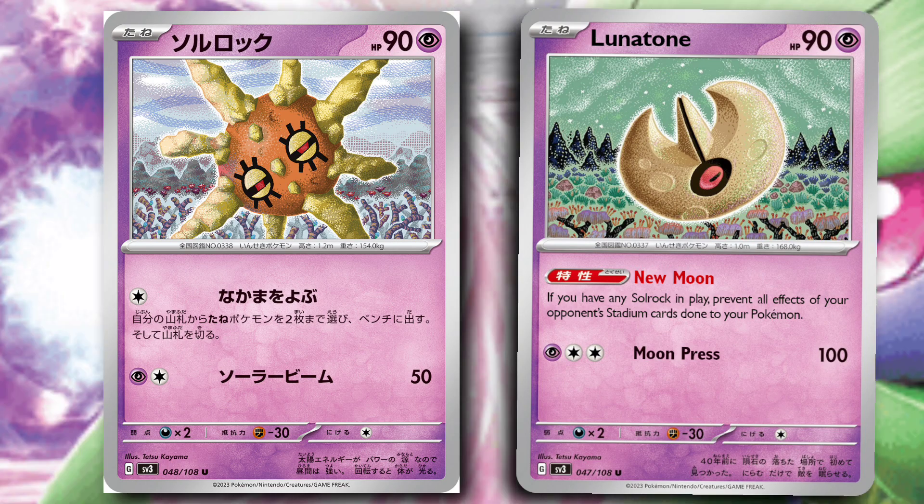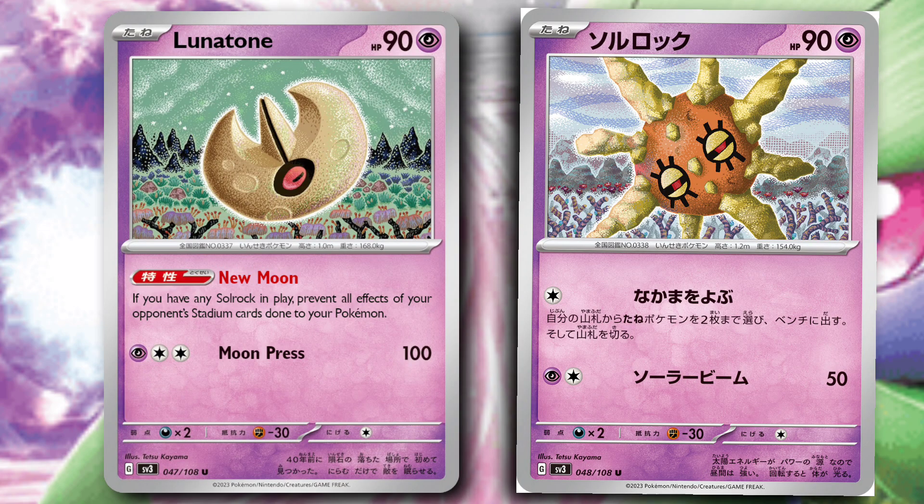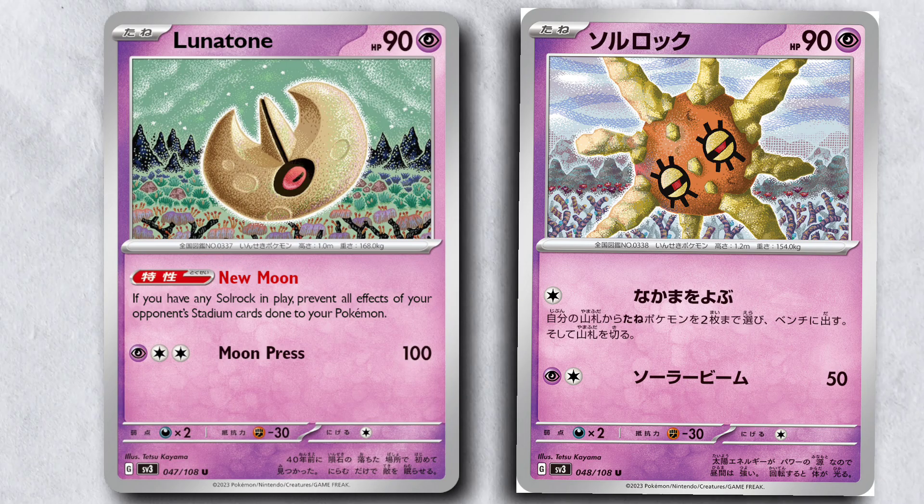Imagine if you're playing a deck like Gardevoir, where late in the game one of the few things that can cause you to stumble is your opponent playing an Iono and combining it with Path to the Peak, and then you just can't find any of your stadium replacements to close out the game. If you have a Lunatone and a Solrock in play, you're basically putting a down payment on that stadium card — they can drop the Path to the Peak, but you already have those Pokemon in play so that stadium isn't going to do anything.